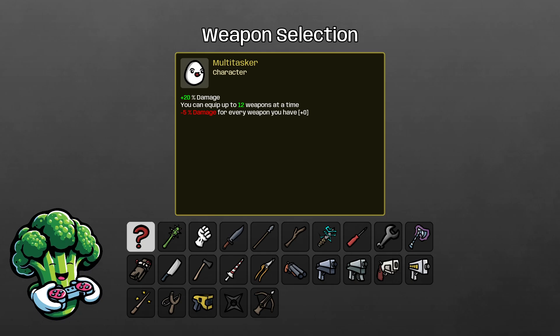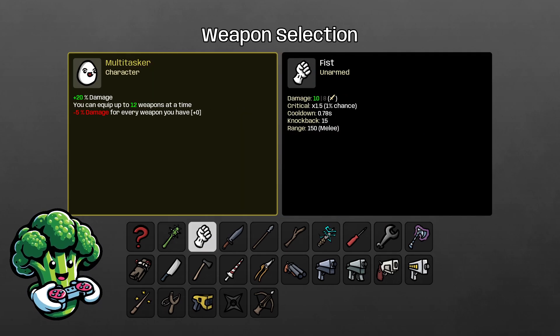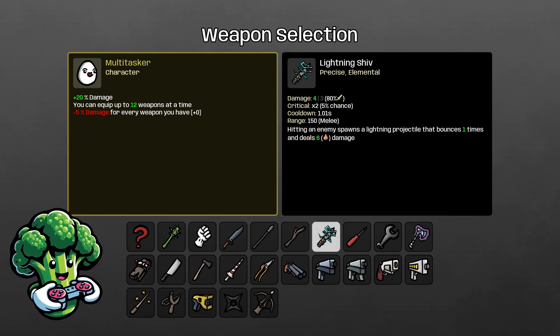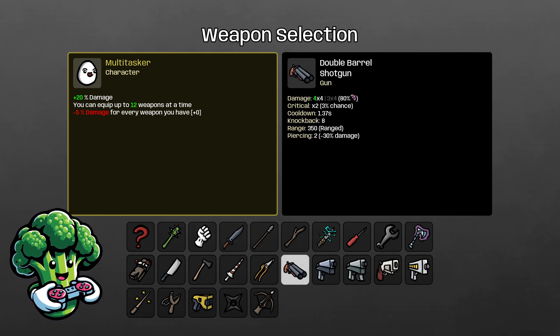Hello everybody, welcome back to another Danger 5 rotator guide. Today I'll be doing the Multitasker character. With the Multitasker you get a plus 20 damage increase, you can equip up to 12 weapons at a time, but with each weapon you equip you get a negative 5 damage decrease. So we'll see what we should go with.